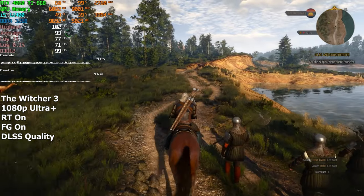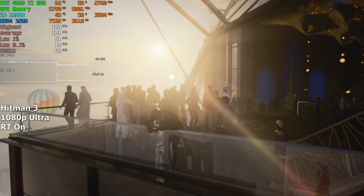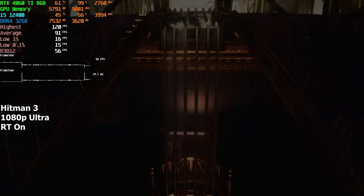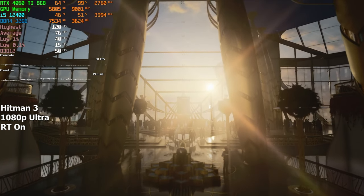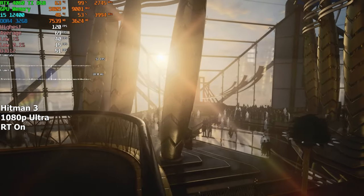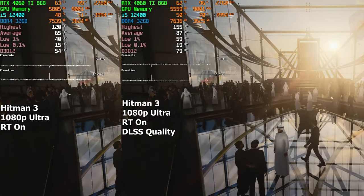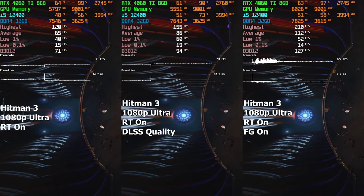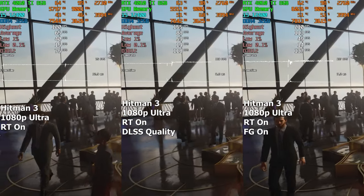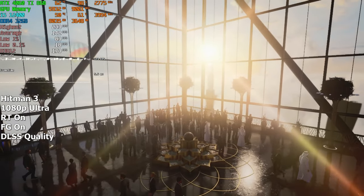Let's see what the performance is like in Hitman 3. Obviously, we have everything maxed out and ray tracing enabled. In this game, it seems that some areas are a lot more demanding than others, hence double the amount of FPS in some areas. In the end, it averages out around 60 FPS. Enabling DLSS on quality gave us an additional 30 FPS, while frame gen nearly doubled it, which is a huge boost. And if you want even more FPS, you can enable both features at once, which will give you 200 FPS in some areas while keeping the lows around 100.